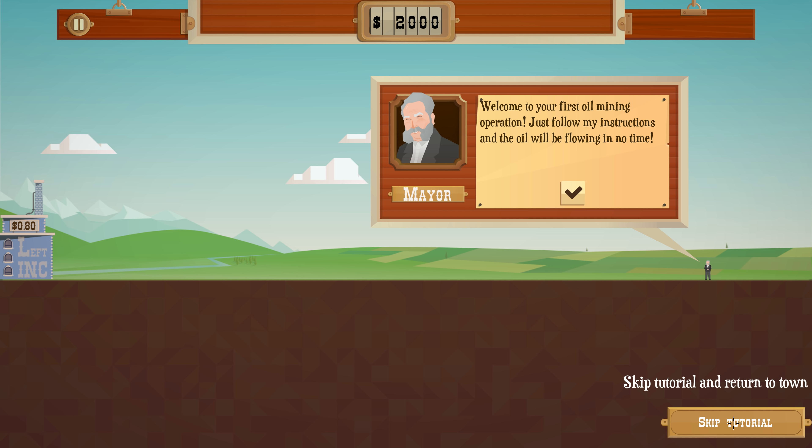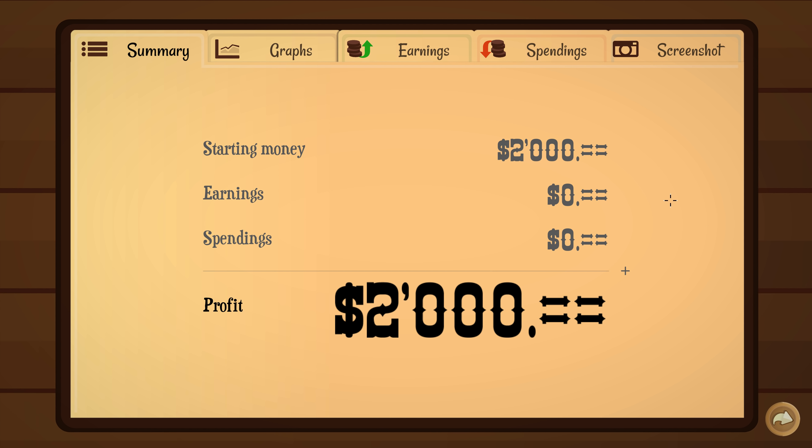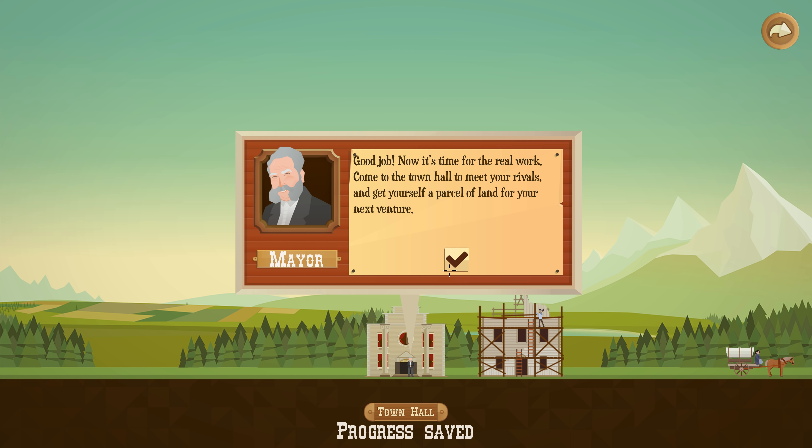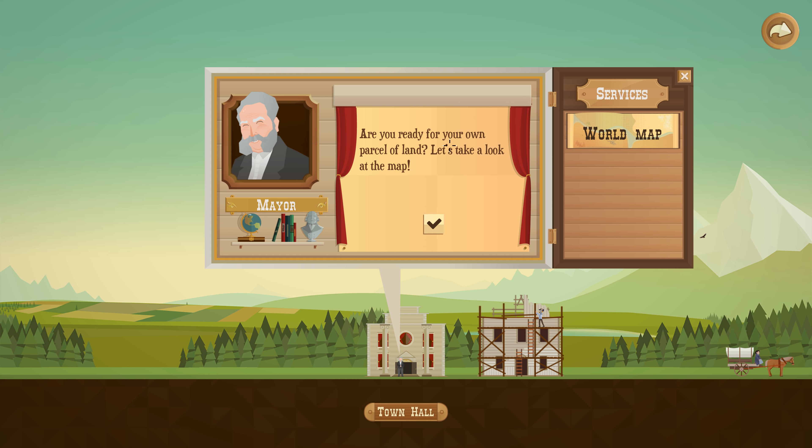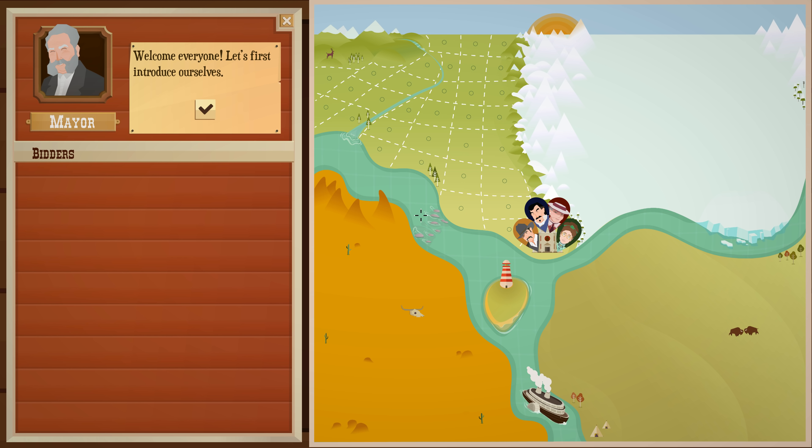Oh, this tutorial — I'm gonna skip it. We skipped the tutorial. Now what do we got here? Town hall, world map. Are you ready to own your parcel of land? Let's take a look.